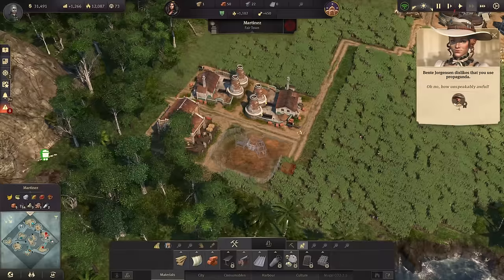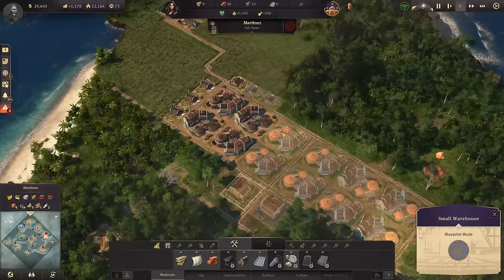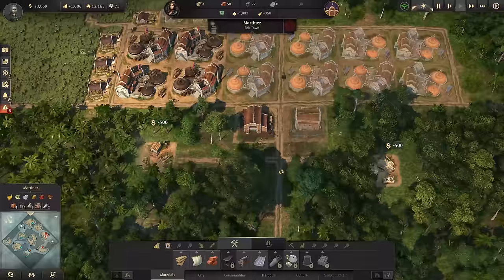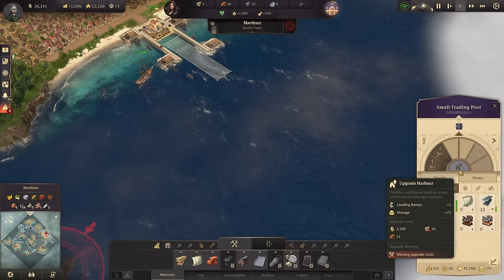We also have this tiny rig production that I can now start in Martinez, which I'm going to need for all the defenses. We're probably going to have another warehouse here as well. I will also need two lumberjack huts for the additional log consumption. This is going to take a while before this is really fully ramping up. I think we will then need to also upgrade our trade post at this point.